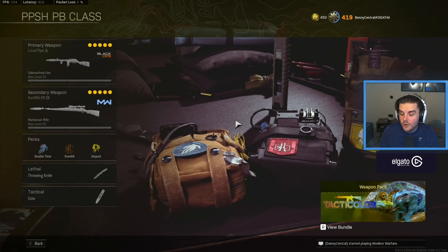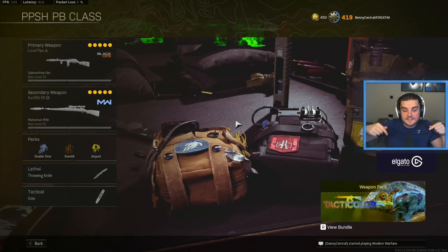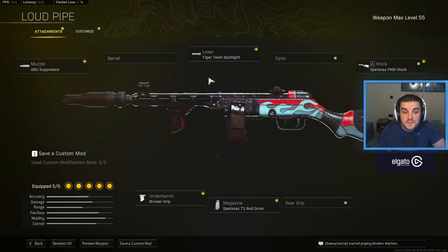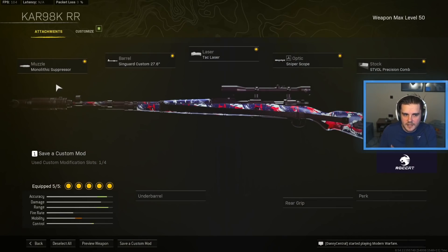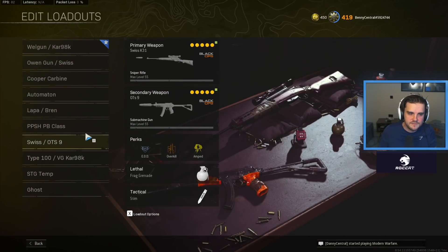This is actually the class I got my personal best on Rebirth Island — 43 kills — which is on the second channel linked in the description. It was one of my most disgusting games ever with the Cold War PPSH. This is so underrated and so good for Rebirth Island. GRU Suppressor, no barrel, Tiger Team Spotlight, Spetnaz PKM Stock — your strafe speed is off the charts — Bruiser Grip for movement speed, and the Spetnaz 71 round drum mag so you can take on multiple people. Give this class a go. I've paired it with that Kar98k we saw earlier. Double Time, Overkill, Amped, throwing knife, and stim.